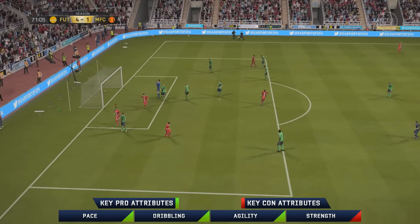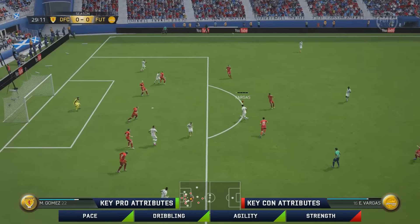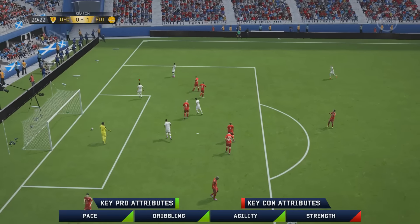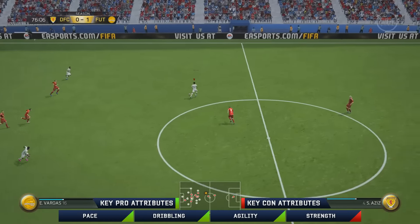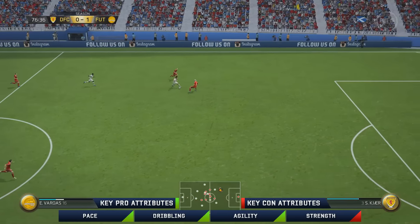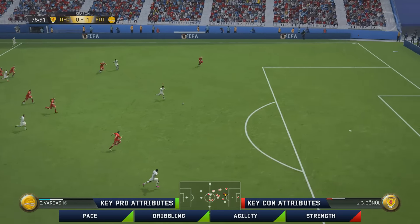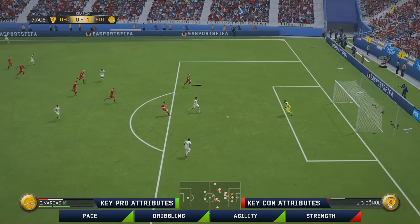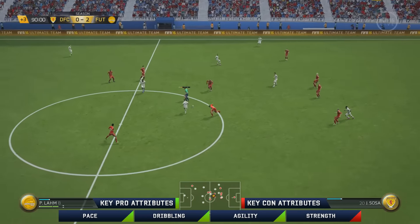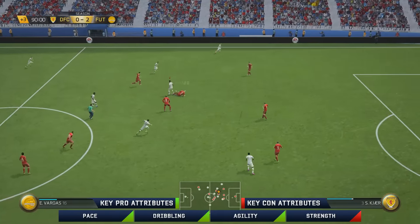He doesn't have that burst-away power — what I mean is, if you're on the shoulder of the defender and looking to brush past and use his pace, he's not going to be able to do that. As soon as he starts getting pulled back, he gets bullied — very, very weak. But his dribbling is featherweight, very light on his feet; he has that Dybala-type dribble where you're not even controlling the ball, just moving the player, and it's very smooth and responsive.